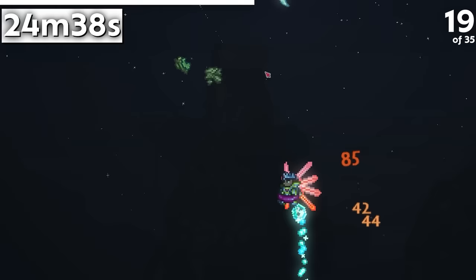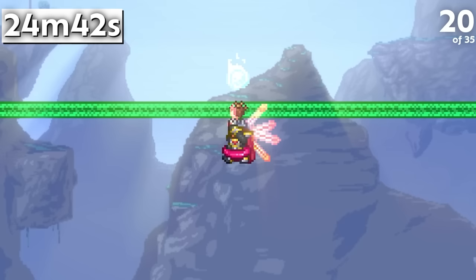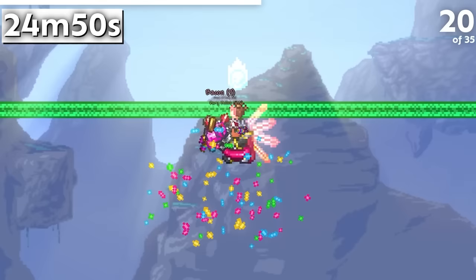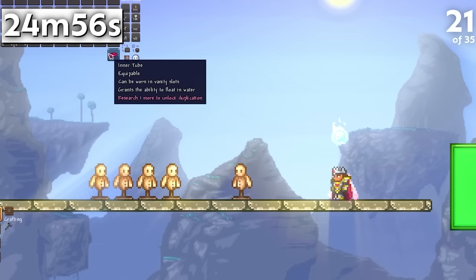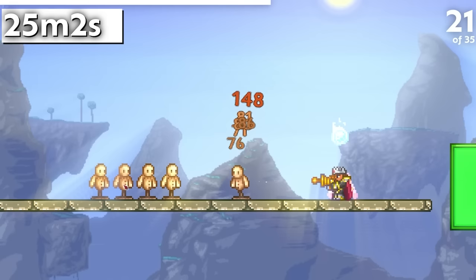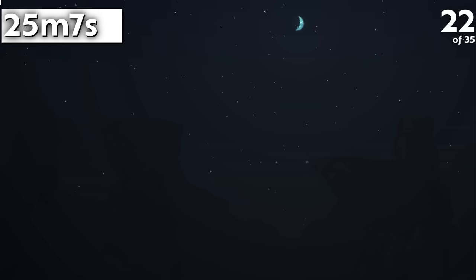Chlorophyte Bullets are unable to target Martian Probes, likely to prevent players accidentally killing these rare creatures. When you receive the 1 in 15 chance to roll bacon out of a Pigronata, you can get one or two bacon, though 14 out of 15 times you can only get one. Prior to 1.4, the Heat Ray was able to pierce many enemies, but has since been changed into a single-target weapon in exchange for several buffs.